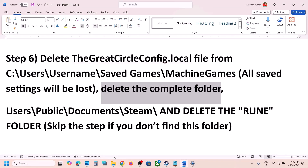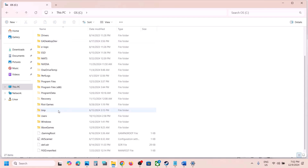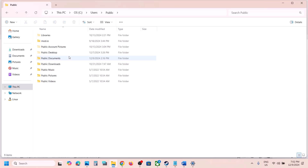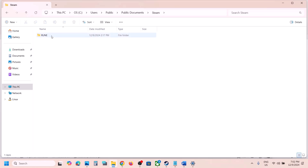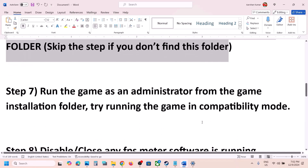The next step is to go to C:\Users\Public\Documents. This has worked for many players. Open the Public folder, open the Documents folder — if you see a Steam folder, right-click it and click Delete, then launch the game. If you don't see this folder, you can skip this step.